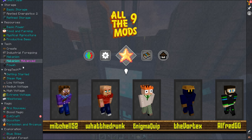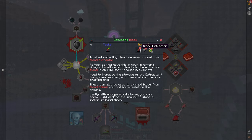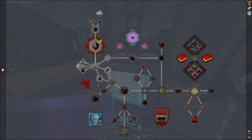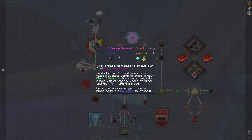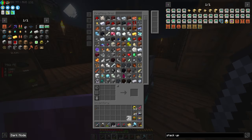We have an Evilcraft questline - I didn't even know they had one. This can go ahead and answer my questions then. You need to collect at least five buckets worth of blood in your Blood Extractor. Once collected, make a hole with at least five blocks of space and fill it with the blood. Well, let's go kill some stuff.